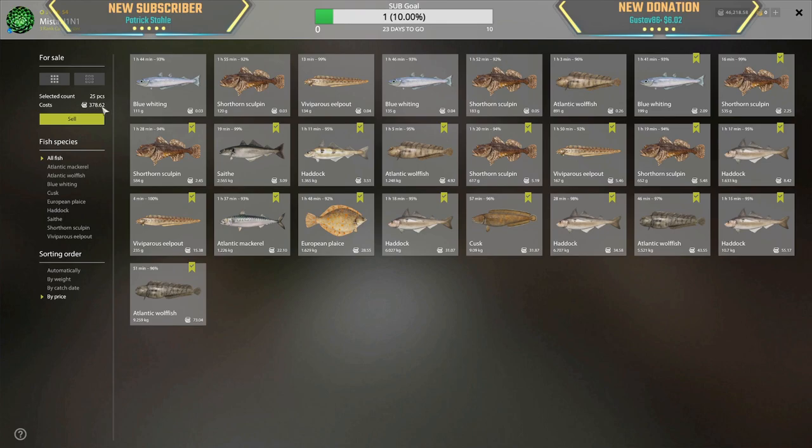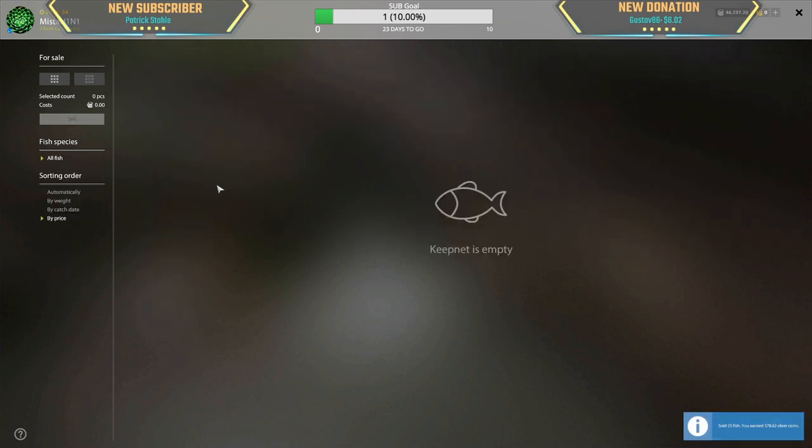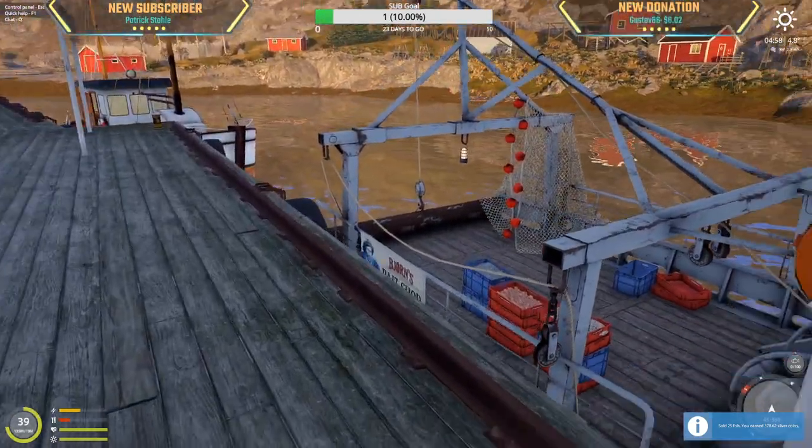Two hours — hey, we made some money! We made 178 silver profit, yes sir! We got 73 silver for the 9 kg wolf fish, 10 kg haddock — which is apparently a troll — 55 silver, Atlantic wolf fish 43 silver, cusk 9 kg 31 silver, plaice 28 silver, mackerel 1.2 kg is 22 silver. Oh man — 652 gram sculpin is only 5 silver. We barely made any money, but we are discovering the map.